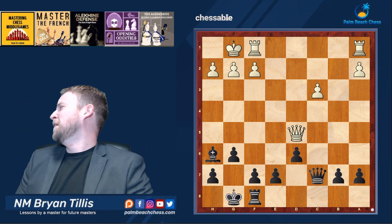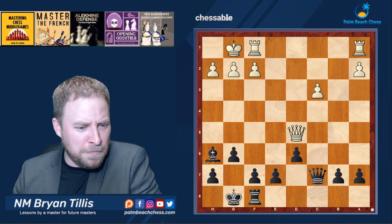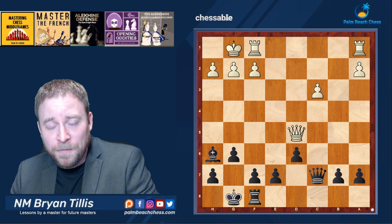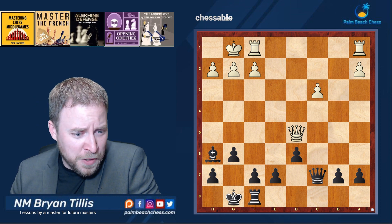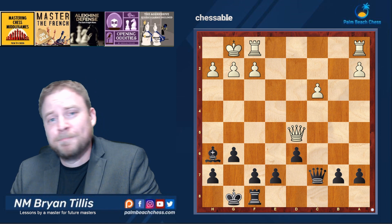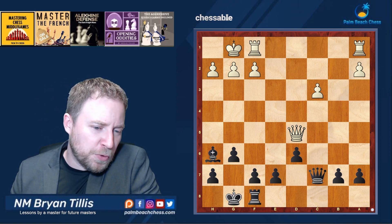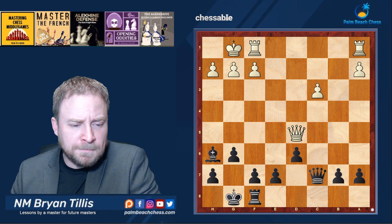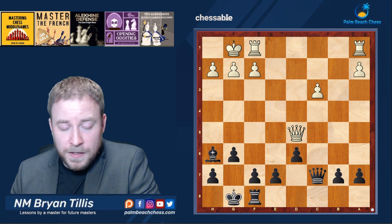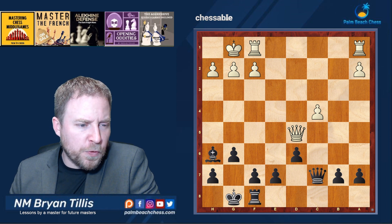Oh no! That's the second time in the series I had one sneak up on me. Do sneezes have names like poker hands? Tell me in the comments. Anyways, queen c7, putting pressure on that c3 pawn — got to defend it.